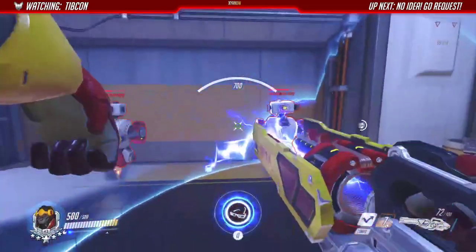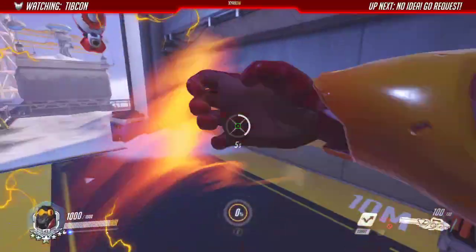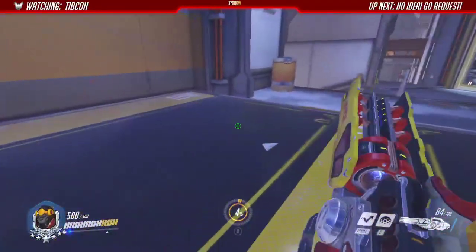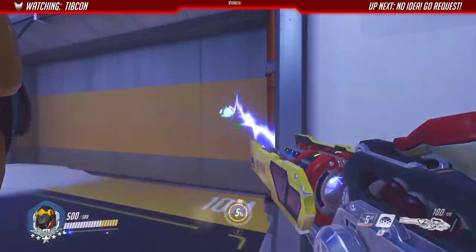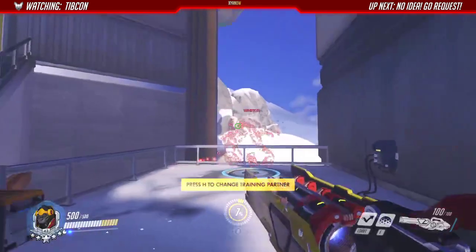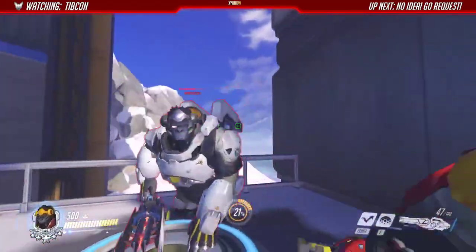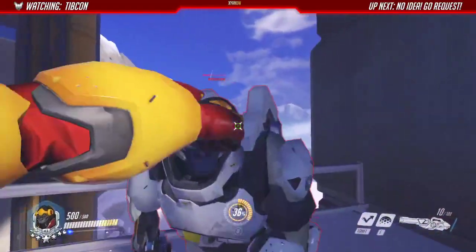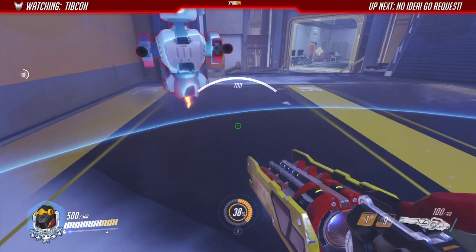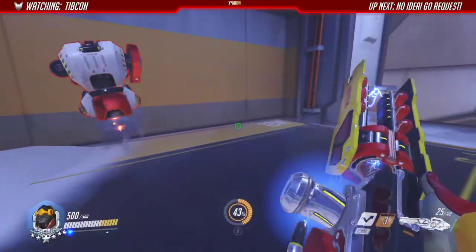The bubble also creates a safe area for your DPS — they can play inside the bubble too. The too long, didn't read is: you just need to be a little more thoughtful about what your job actually is. You're not a damage dealer, you don't kill people — you're just a very big annoyance. You want the enemy to think 'there's a Monkey over here, I need to deal with him' so you distract them while your team attacks. Go in, put your bubble down, distract the enemy, do as much damage as you can, and when you go low HP, jump out.